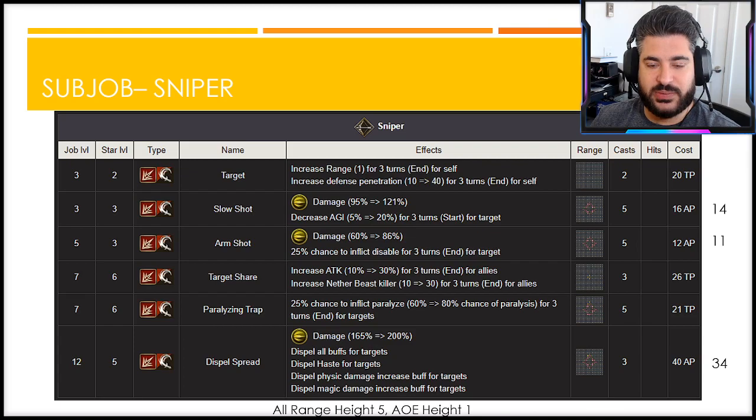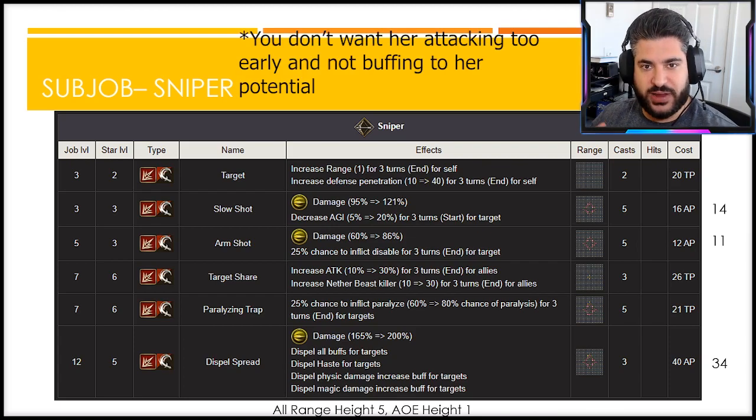Although I love Dispel Spread on the sniper sub job, it won't get used as often as you'd think. The Storm Siphon in the main job is also a 200 modifier but adds a 40 defense penetration buff and hits a much wider AOE, so the game will calculate it as more total damage and default to that. Dispel Spread does have much better height flexibility though, so in cases where enemies are at varying heights she'll prioritize it. That's a big reason I prefer the sniper sub job overall.